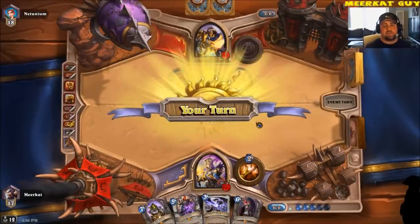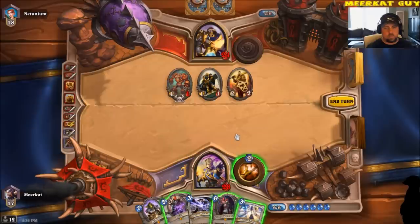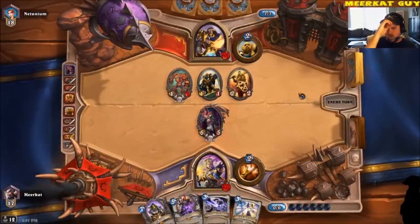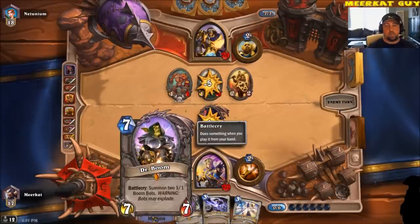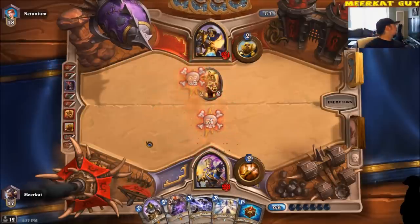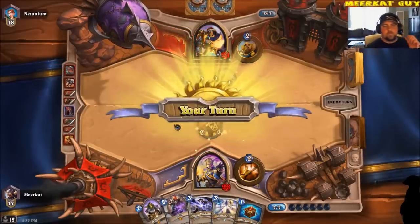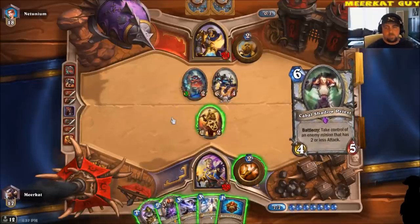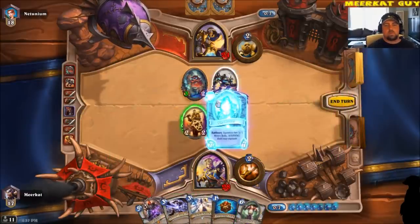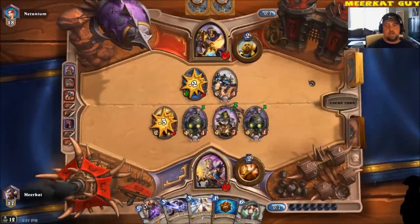He had to do a lot of things there to get rid of my board. I'll just drop down the Sylvanas Windrunner — I don't think I have much other option here. He's trying to drop down a Dr. Boom. Sky Golem. I'm gonna drop down a Dr. Boom, attack here, and end the turn.